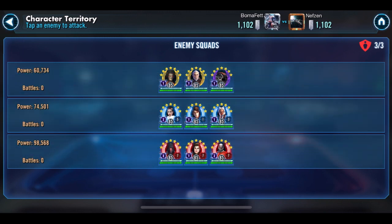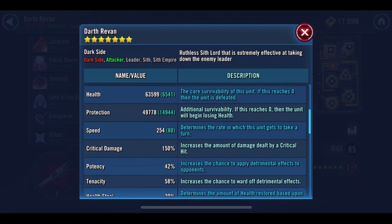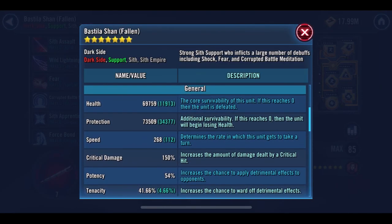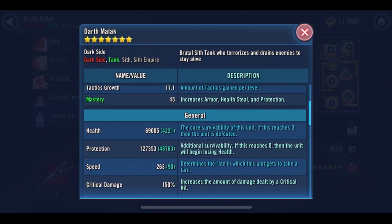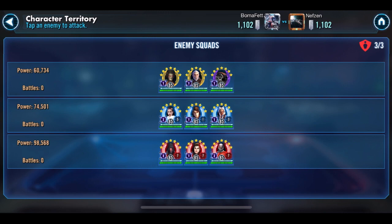Here's the thing about this Darth Revan squad — the characters are slow. I mean like slow slow. Darth Revan has a 254 speed; that is a really slow Revan. Bastila is a little bit faster at 268, and Malak is right in between them at 263. So I wanted to use my Darth Vader here as a counter, but with those slow speeds Vader will not work, so I had to come up with something different.